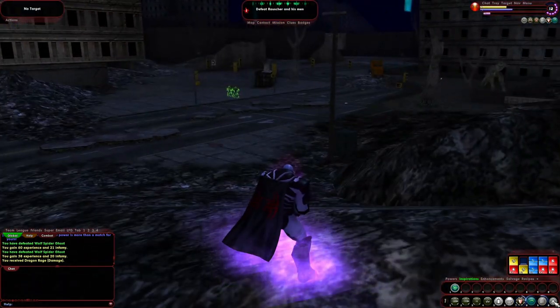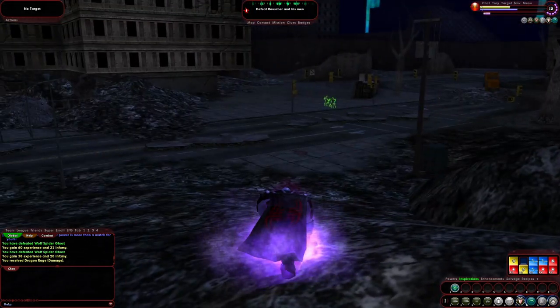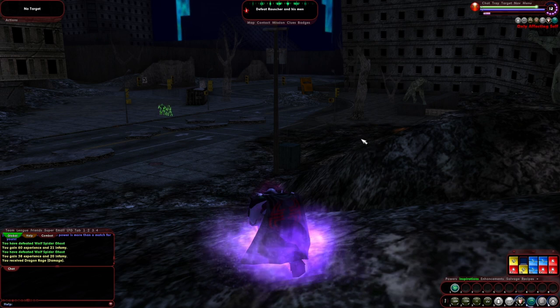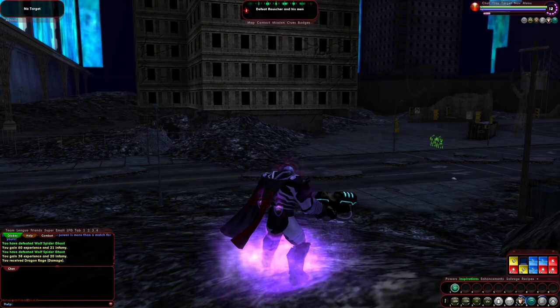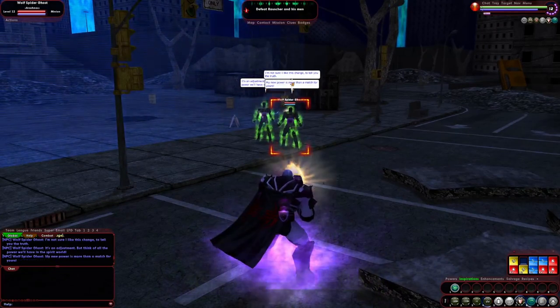We're going to go ahead and rest up. I assume Rauscher is somewhere in here. I don't think there's going to be another interior part to this interior mission. This is an interior — it's like an outdoor sewer. Whatever. We're killing ghosts, man. We're going after their boss.